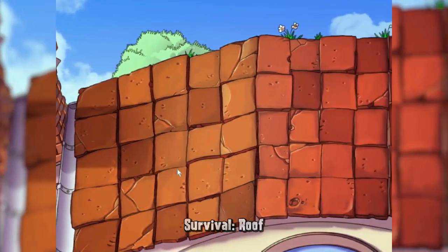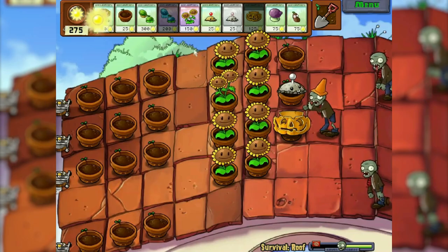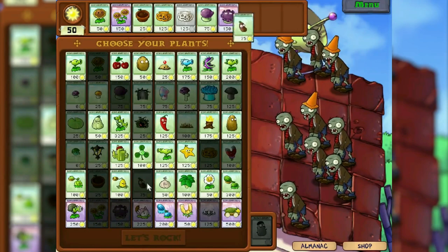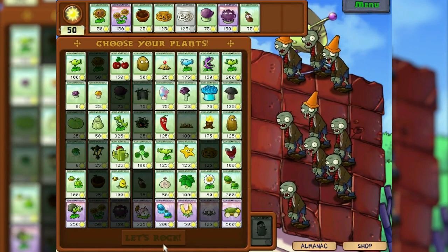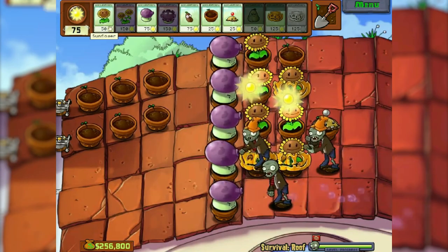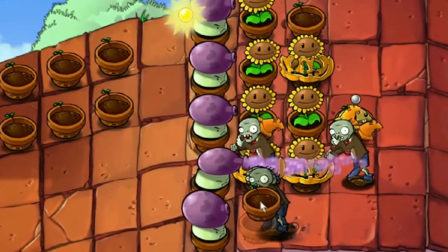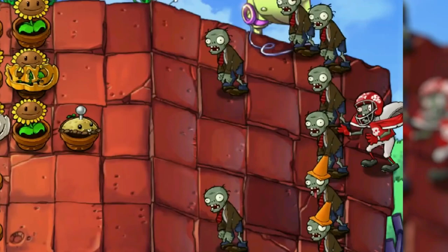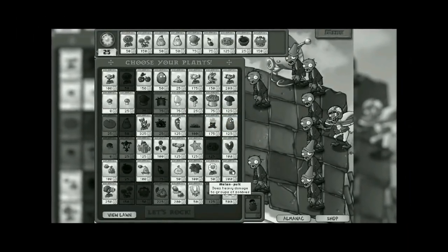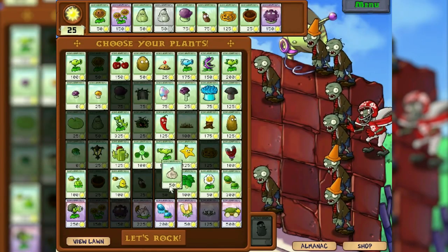The roof — here we have to think of something. Planting melon-pult in the beginning is not the best option. As we understand, the gloom-shrooms are doing fine — let's try to use them here too. Columns of fume-shroom I managed to somehow put, but it is unlikely they will save us even from a conehead zombie. I almost never took garlic when playing, but here it can be useful to us.